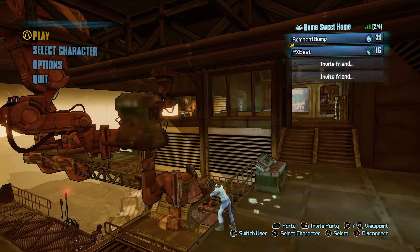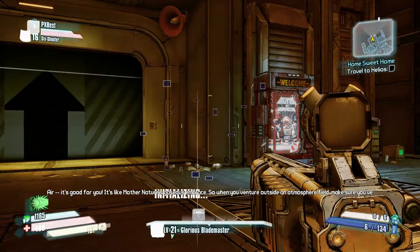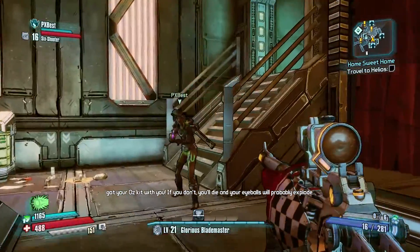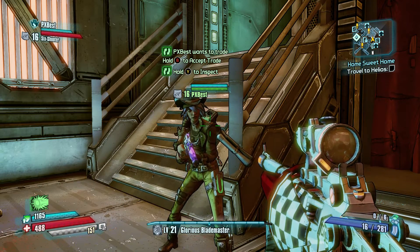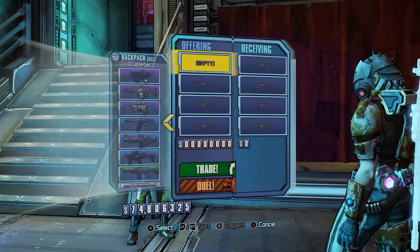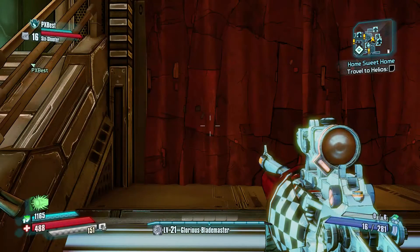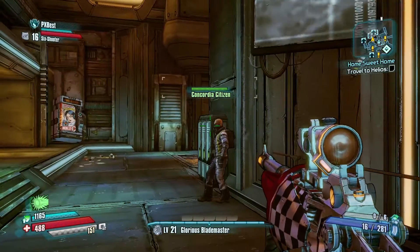When you come back in, check your money. As you can see, I still have my 74 million that I gave him, and Best will have the extra four million. So to exponentially gain money, Best would then give me the money back, I save, he accepts the trade returning my four million, and now I have 78 million dollars.